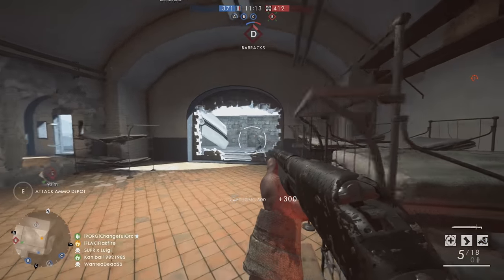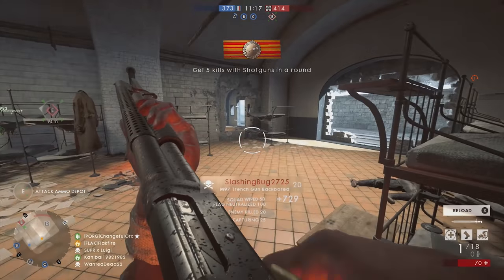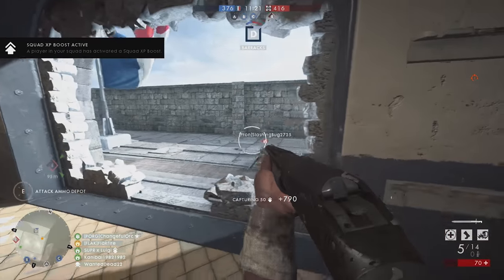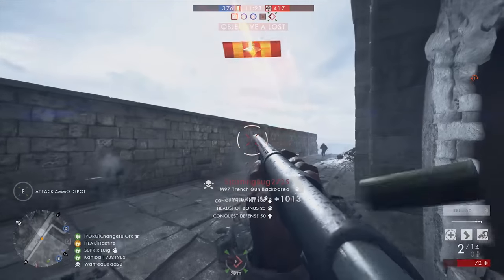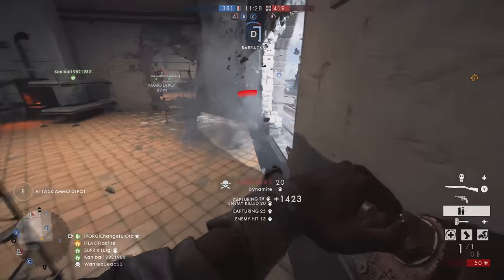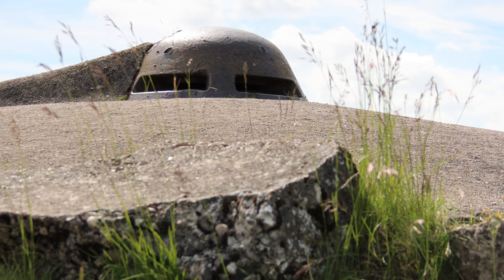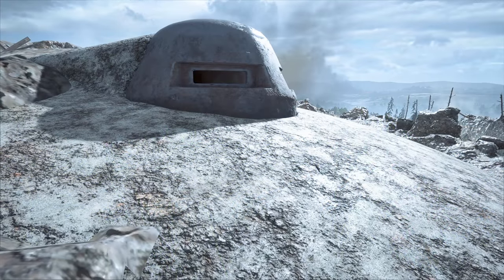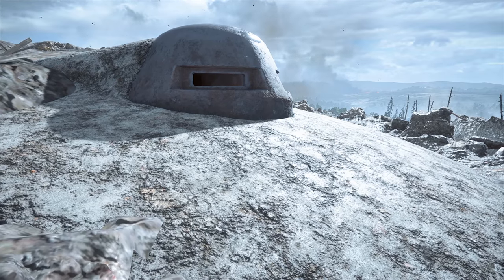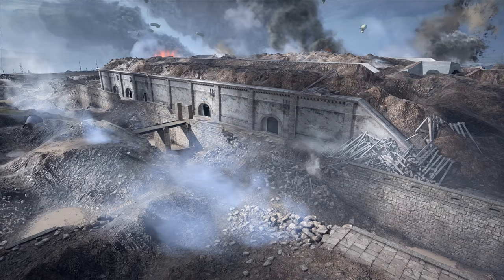Another aspect of the map developers nailed was sound design. Even small noises thunder down the stone hallways of the fort, so believe it or not, the ear-splitting explosions you hear in Battlefield 1 were actually more intense for the soldiers who really fought there. Outside, the exterior of the fort is also particularly striking. Grass now covers the craters at the site, but at the height of the battles for control of the fort, its trenches and slopes closely resembled what is shown in Battlefield 1.